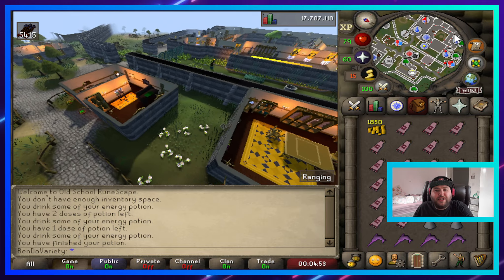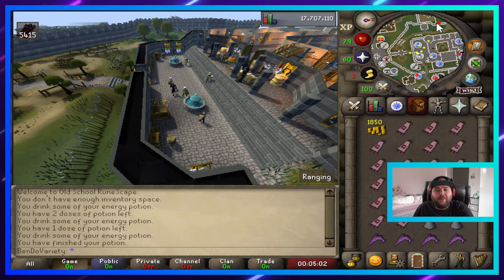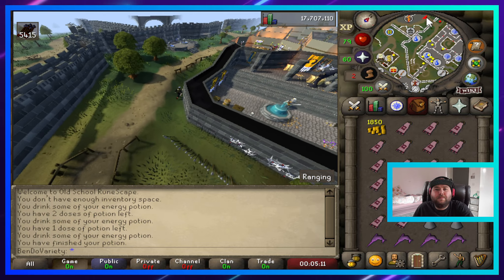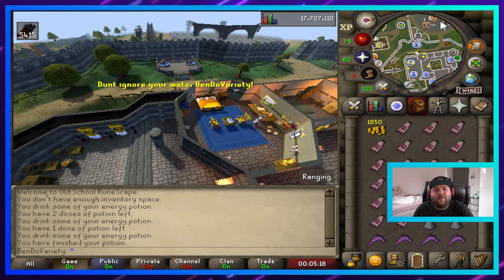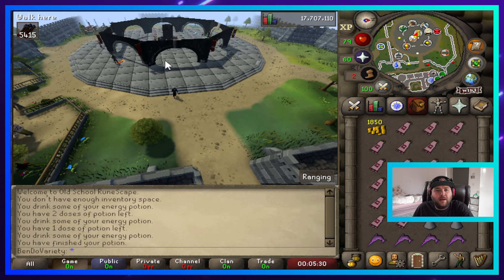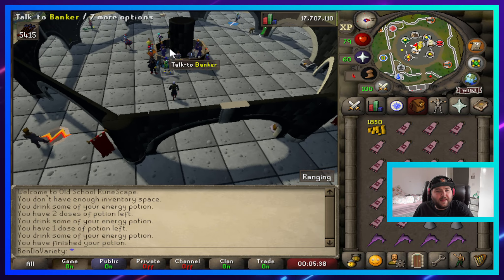We're going to run back to the GE — we'll run out of energy before we get there. Also, another video I want to do is a quick boss guide for Bryophyta: get a mossy key and then fight her. Let me know in the comments if you want to see that. We're at the GE — let's sell these and see how much profit we make. We risked nothing and we're going to walk away with about 20k give or take per trip, depending on how much inventory space you have.